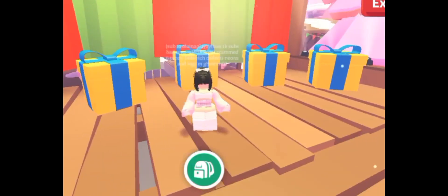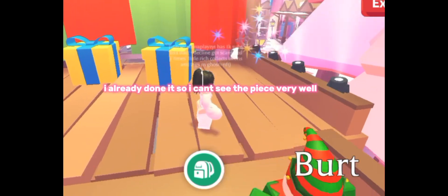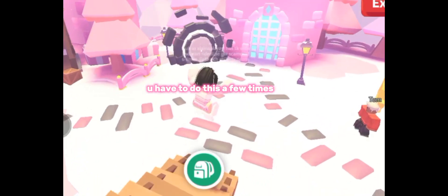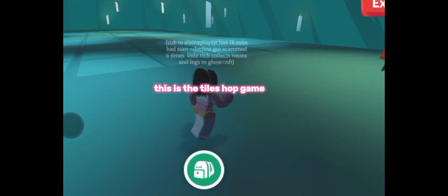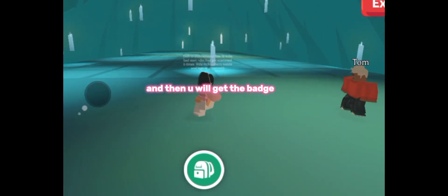It's easy. I already done it so I can't see the piece very well. You have to do this a few times. Now let's go to the other loop — this is the Halloween one. This is the tiles hop game. You just need to get to the other side and then you will get the badge. Good luck!